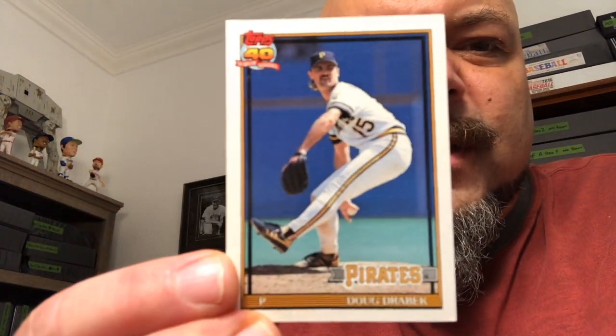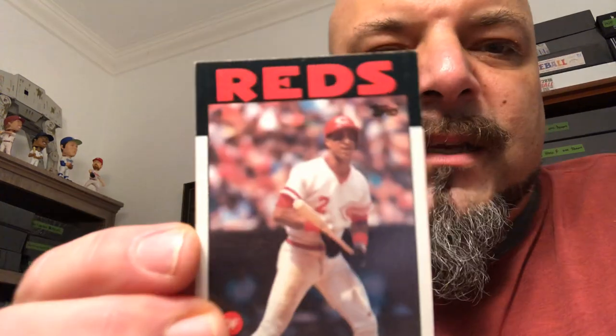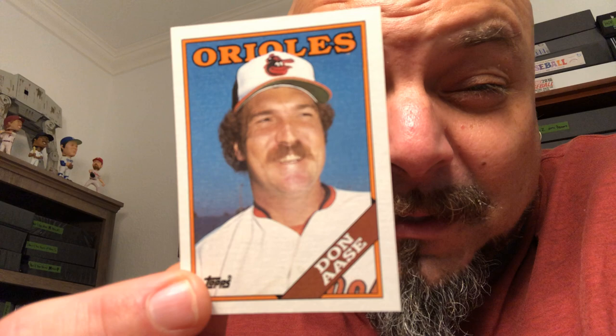91 Topps — I need some of those, I'm almost completing that set. Gary Redis, 86 Topps — building another set. Don Ossie — might be a Bob Lewis card with that goofy grin, I'm going to put that aside for Bob Lewis.